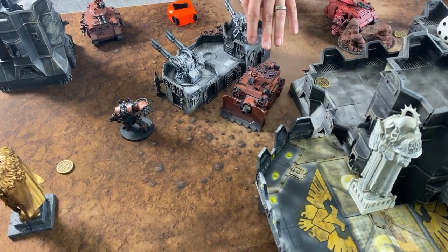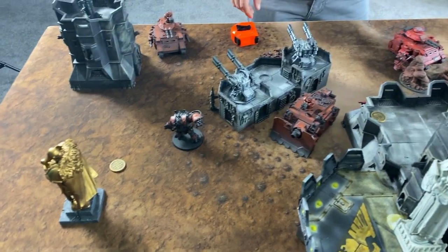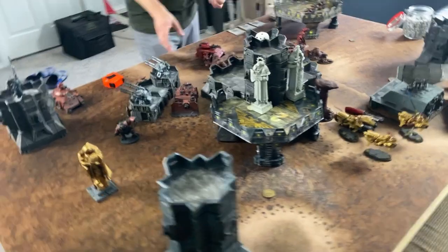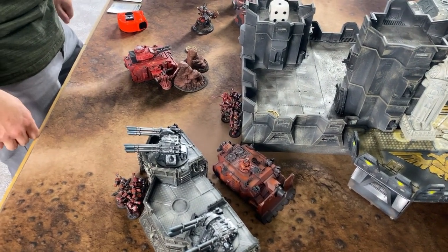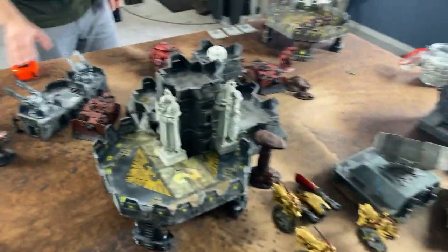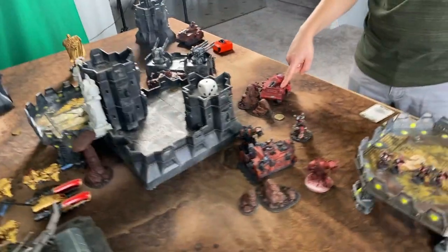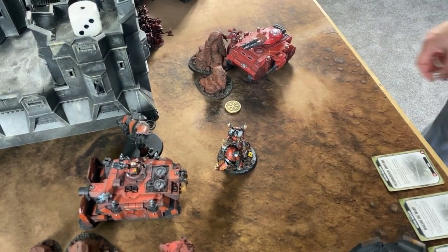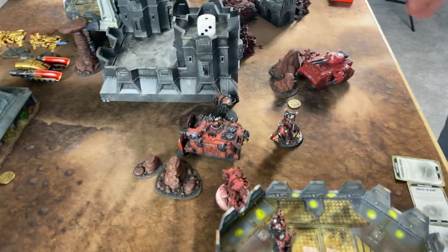Mike's units shuffle and stand still. In the psychic phase, Prescience goes off on the Predator with a seven, granting re-rolls. Mike immediately scores Master of the Warp. The Vindicator shoots into the Cladius grav tank, rolling d6 shots — gets three, hits on fours because it moved, scores one hit, one wound. AP minus three reduces the Cladius to a five-up invulnerable. The Custodes save it.